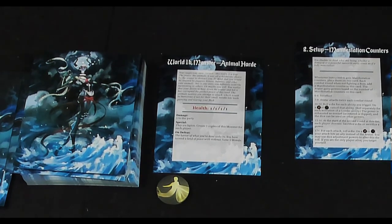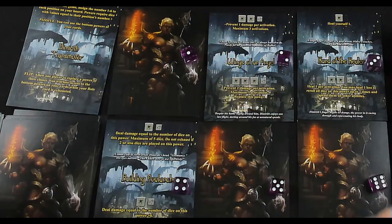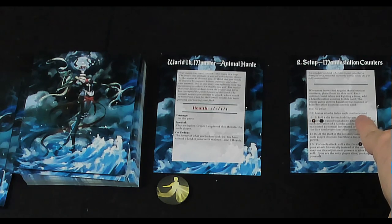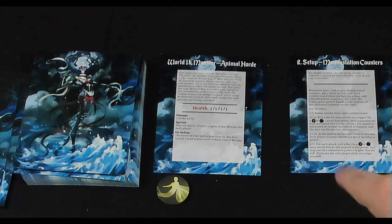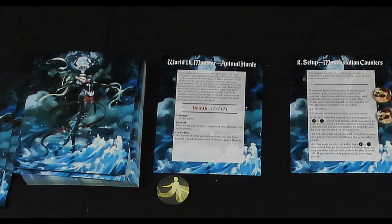It's now their turn and they attack for one damage. We'll have the Eyes of the Seer take the damage. Since this was not a boss encounter, each combat round when not fighting a boss we add a manifestation counter. That would be the starting one, then we go into a second round — so the counter goes up again to two. That's unfortunate.